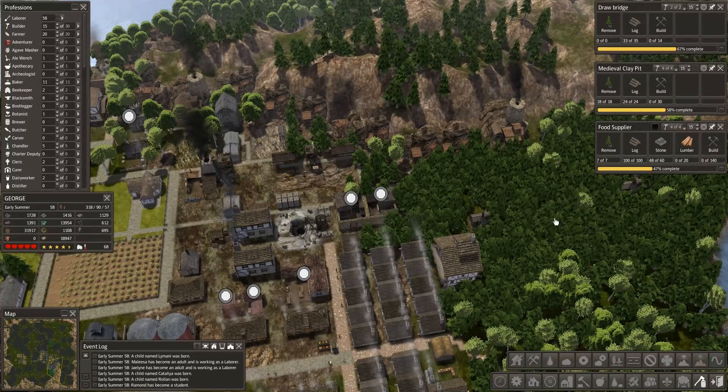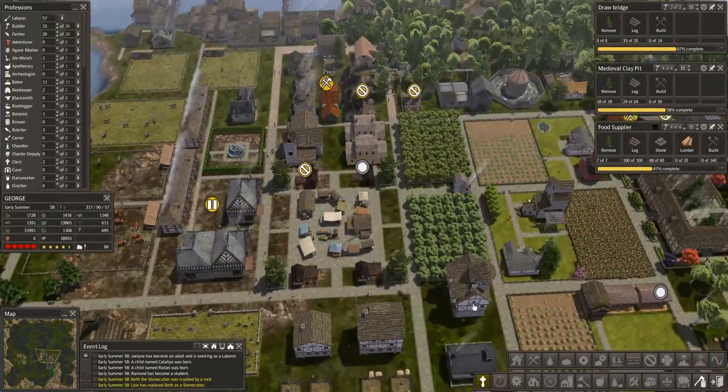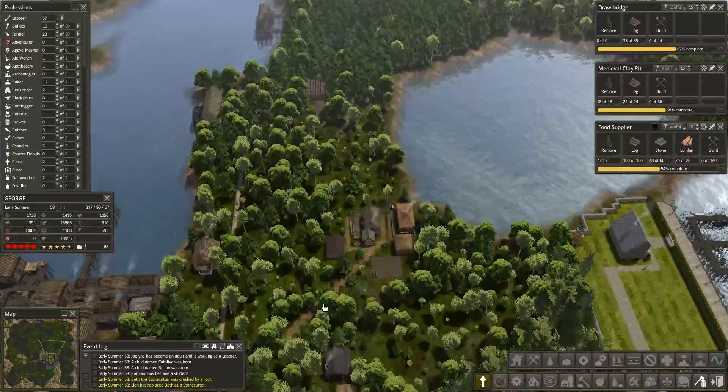The cemetery would act as a bit of a buffer zone, so I think that's going to go in here. But for now - Beth the stonecutter was crushed by a rock. Beth now lives over here. Anyway, we're going to clear that out.